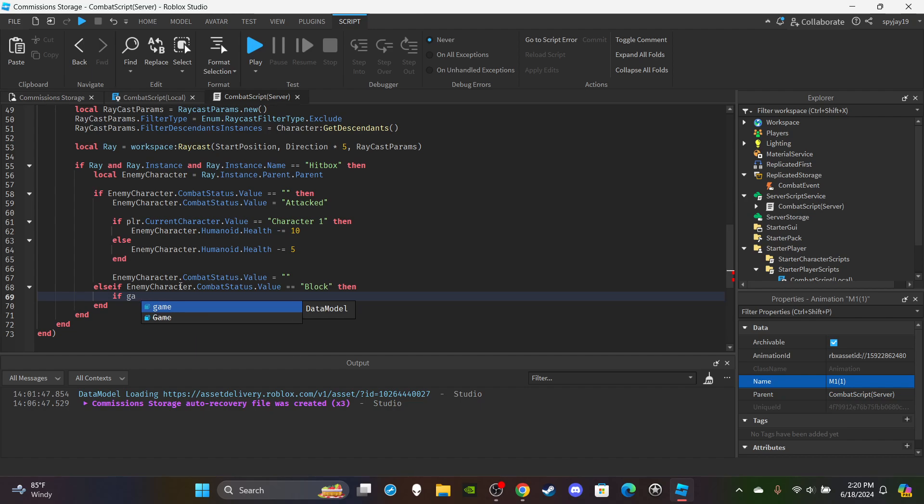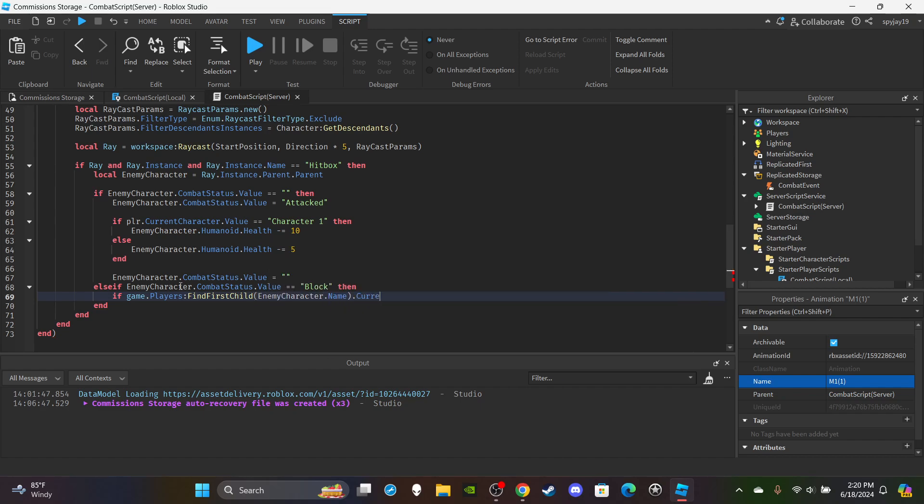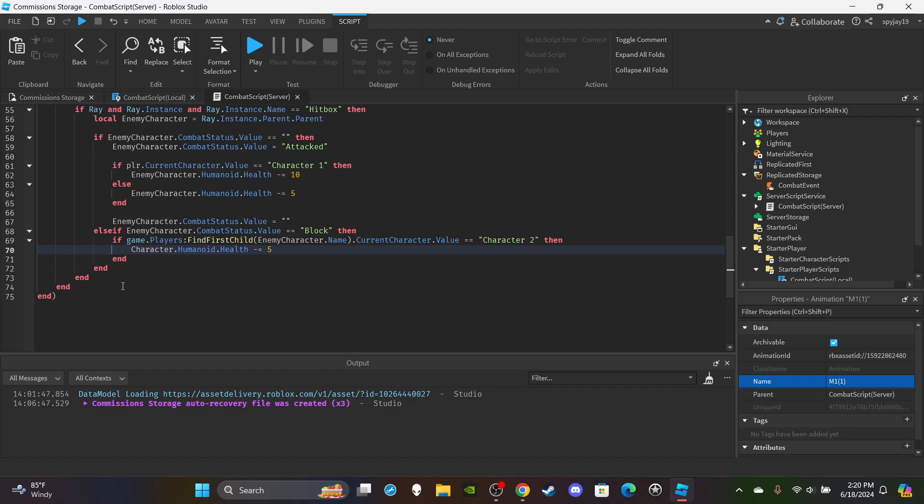To implement the reflect, use game.Players:FindFirstChild(enemyCharacter.Name) to get the enemy player, then check their CurrentCharacter value. If the enemy has Character Two equipped, reverse the damage onto the attacking player's humanoid instead. Then skip a few end statements, throw in a 0.5 second cooldown task.wait, and set character.CombatStatus.Value back to blank.